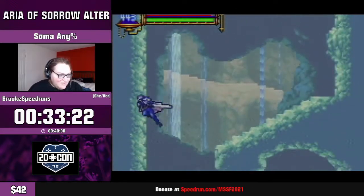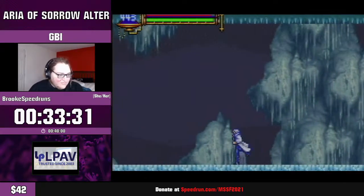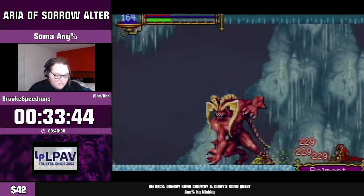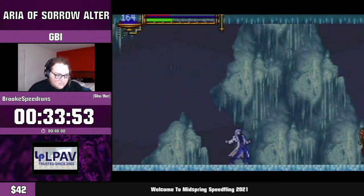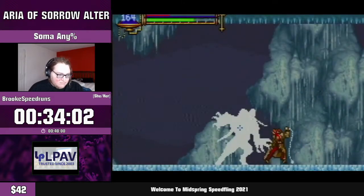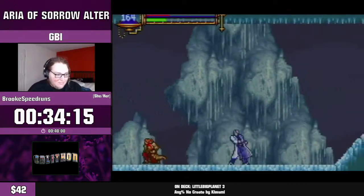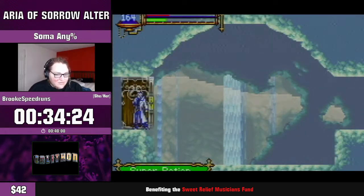We also got Black Panther after defeating Graham, which helps us go super fast, so we have everything we need to beat the game. I'm going to save before the Julius fight because you never know what can happen. I'm going to let Julius hit me a few times — wow, that was a really funky pattern. Into phase two already — I love this part of the run because this fight is such torture in vanilla Aria runs, but here you just completely stomp them. It's insane how much quicker the endgame bosses are in this hack thanks to that new glitch.